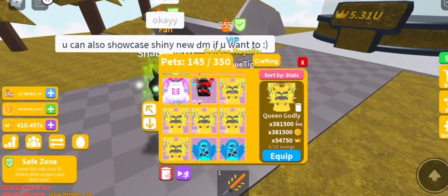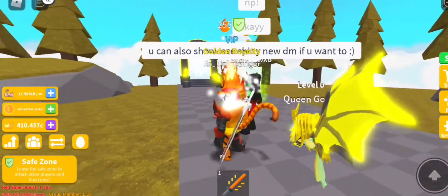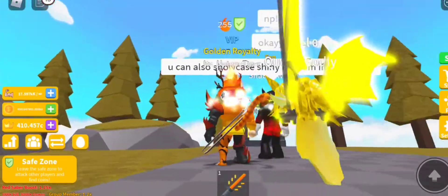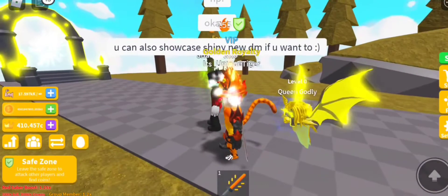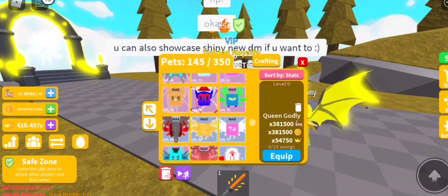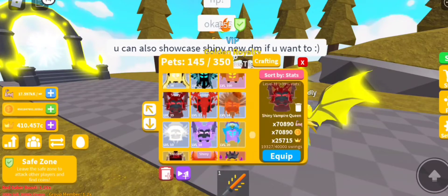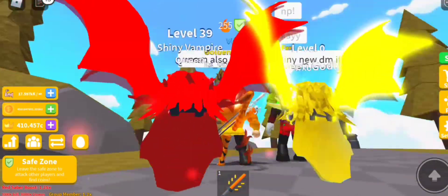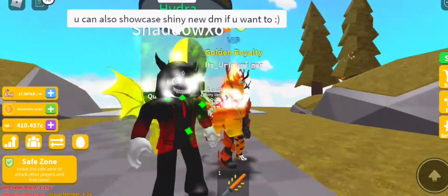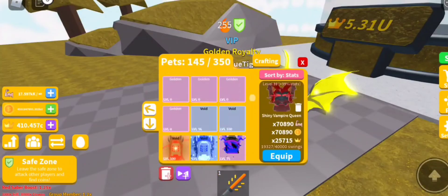The stats are 381,000 and 554,750 in crowns. I'm going to equip one — this is how it's looking, guys. It looks like a vampire queen, to be honest. It's exactly the same style as the vampire queen. Let me find it — yep, the shiny vampire queen. It is the same model. I like the double moon pet.